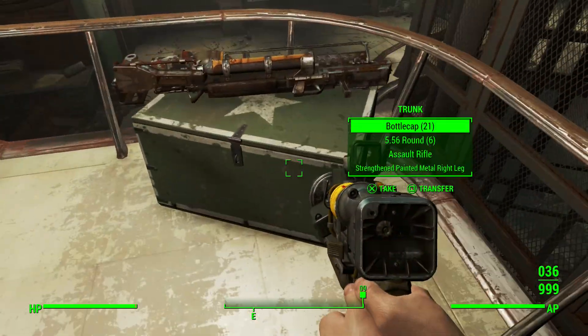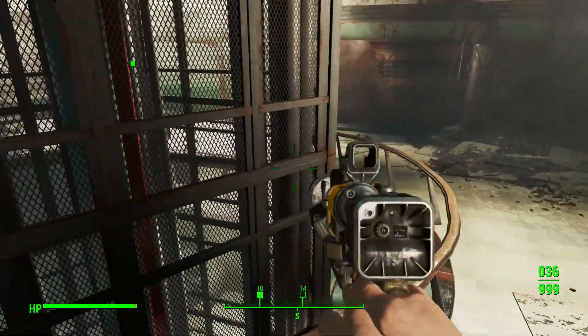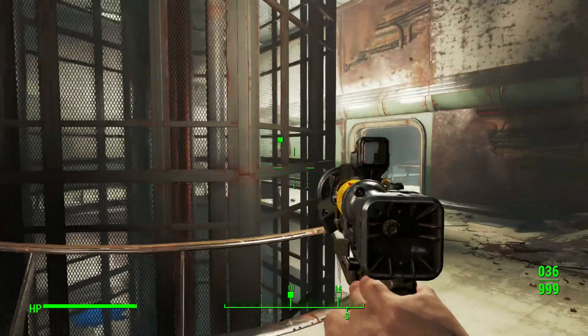This Courser is quite difficult to kill. I walked in, ignored the Courser completely, walked over to the left hand side, climbed up the stairs, and got the Fat Man.